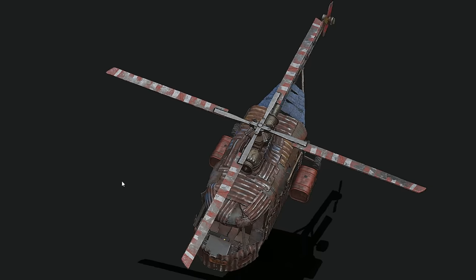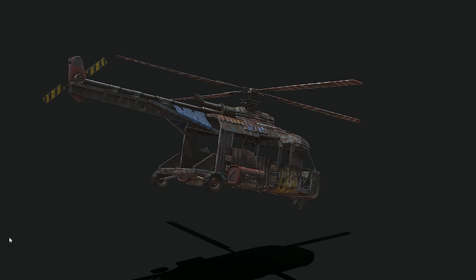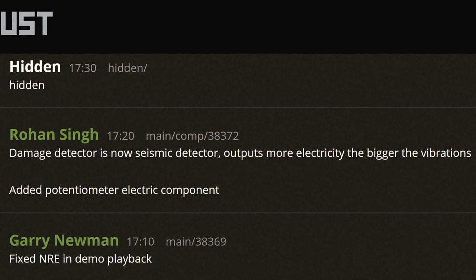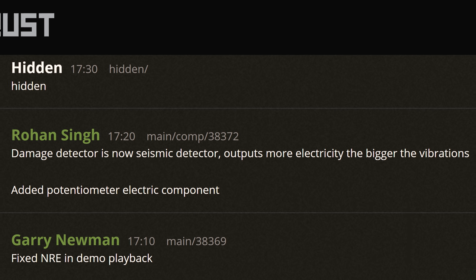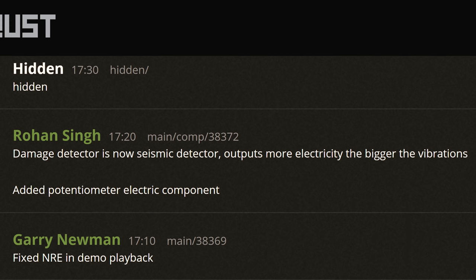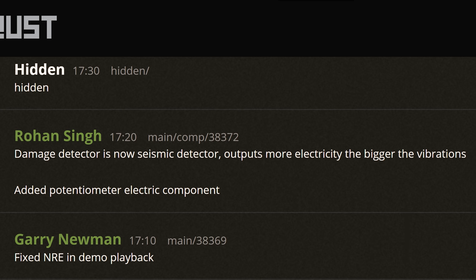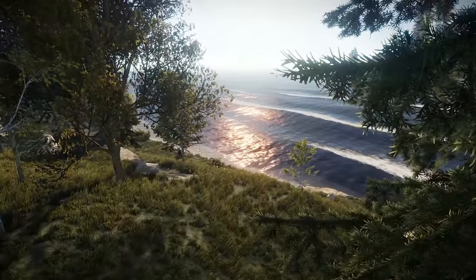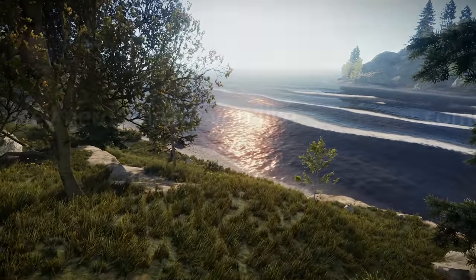In other works in progress, no more news yet on that scrap heli beast apart from the jibs having been made. But something that did pop up in a commit yesterday was news of some new electrical components: firstly, a damage detector or seismic detector which will output more electricity the bigger the vibration it senses, and I presume a separate component which will be a potentiometer, so maybe we'll be able to make dimmer switches — perfect for those more romantic occasions. I'll keep you up to date here and on Twitter when they're available to fiddle around with.